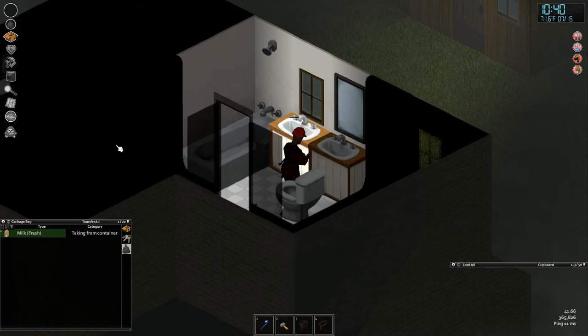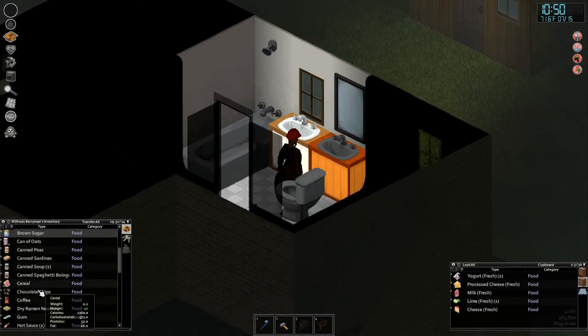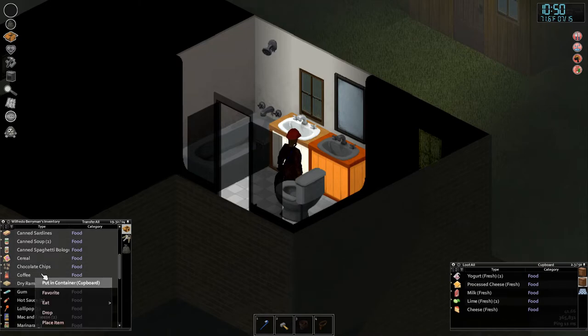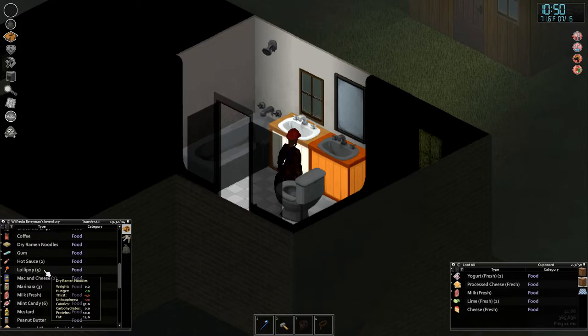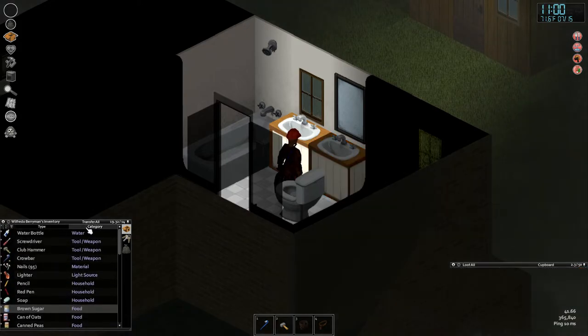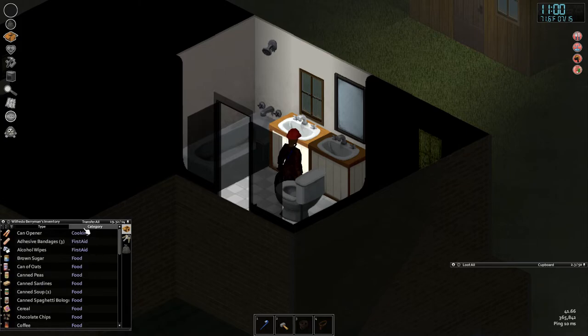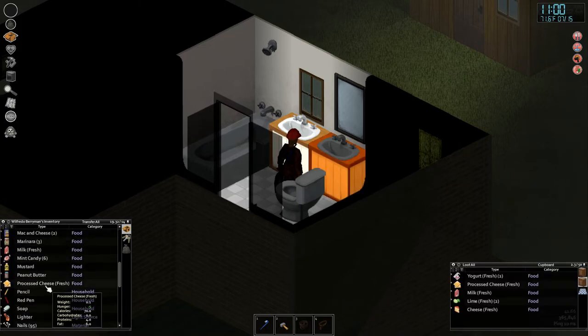I had some things that went to my regular inventory by mistake. I can hit Category to sort by category, take all the food — first item to last item — and transfer it in. I did something wrong, intentionally or not — that's a mystery!